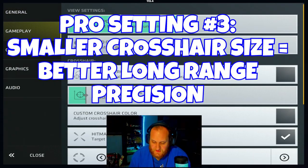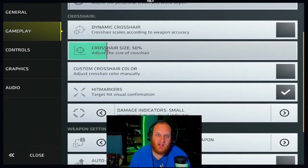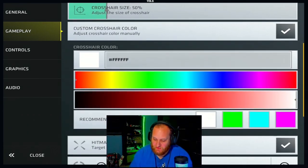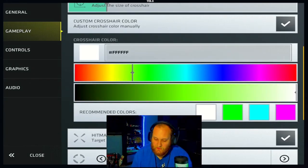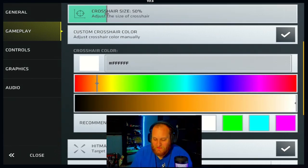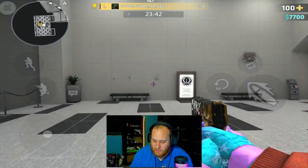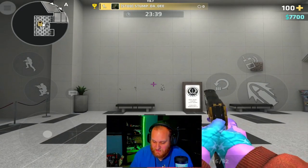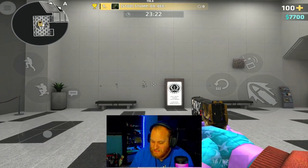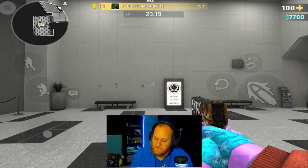Up next are the custom crosshair color settings. I have this turned off by default because I use an aim trainer with a white crosshair. If you turn it on, you get a color slider you can set to red, yellow, green, blue, or purple. The recommended colors are probably the best to use: white, green, blue, and purple. When you turn this setting off, it goes back to the default white color, which also has a black outline so the crosshair stands out against the background.